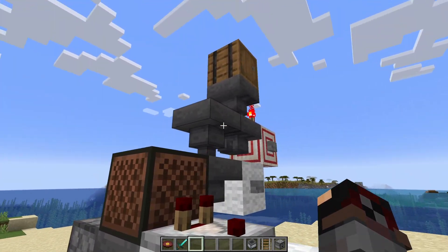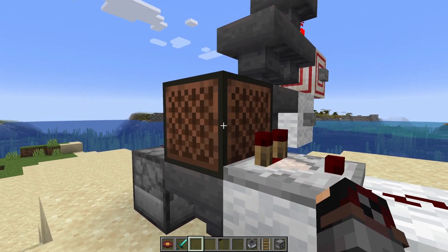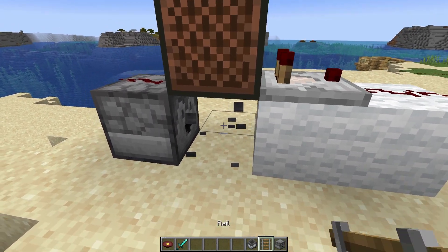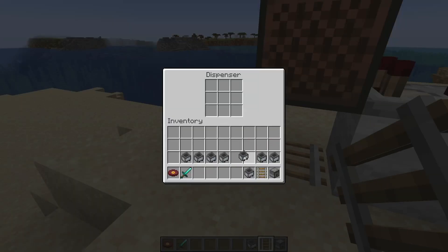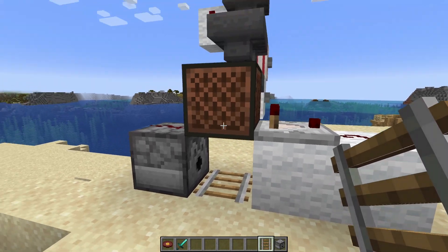However, we'll need to switch up this setup because we'd have to wait for each song to play through if we wanted to do this with just a hopper. So instead, we'll use a minecart with hopper, so that we can pull it out right after it plays.